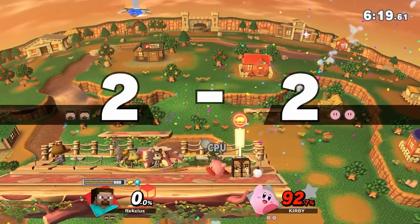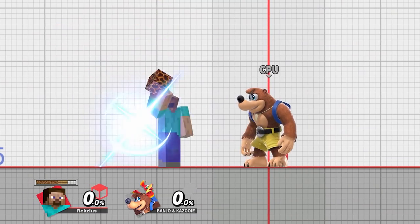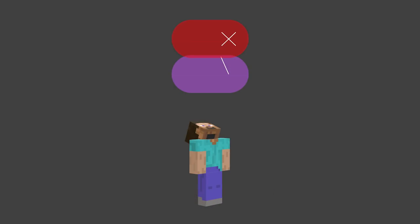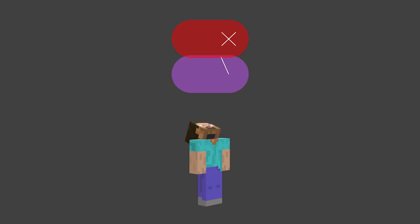For smash attacks: up smash has Steve spawning a magma block above him, which repeatedly deals damage to the opponent if they are trapped within the move. It also has a hitbox in front which launches up into it. After all the multi-hits, there are two hitboxes which launch away. The lingering hitbox is pretty huge and can be nice for catching landings. Though if you miss, you are stuck in a lot of lag, so it's a bit of a risk.